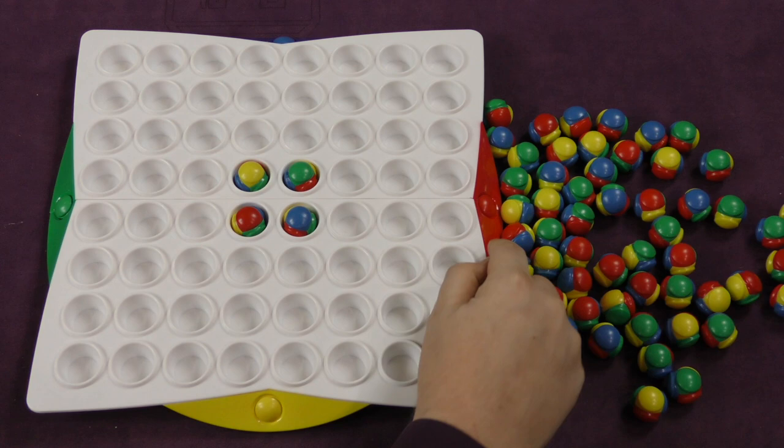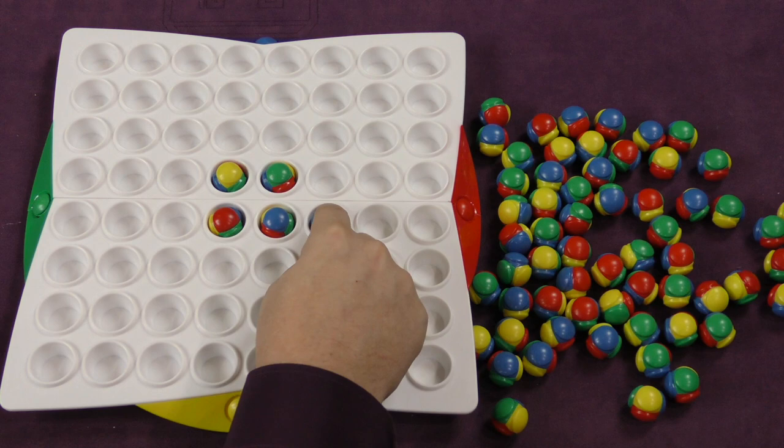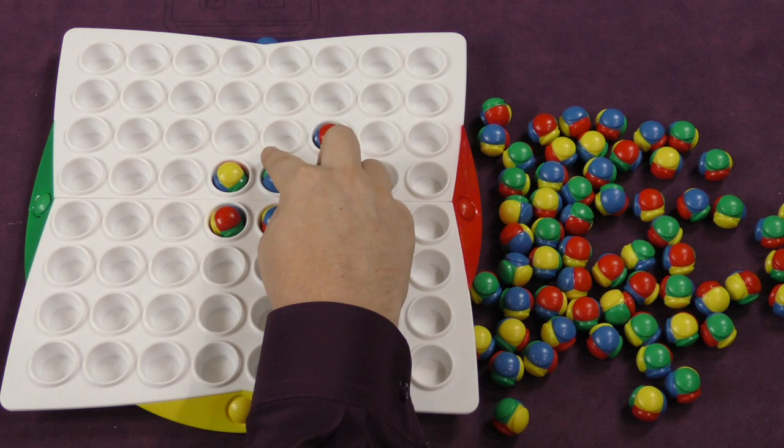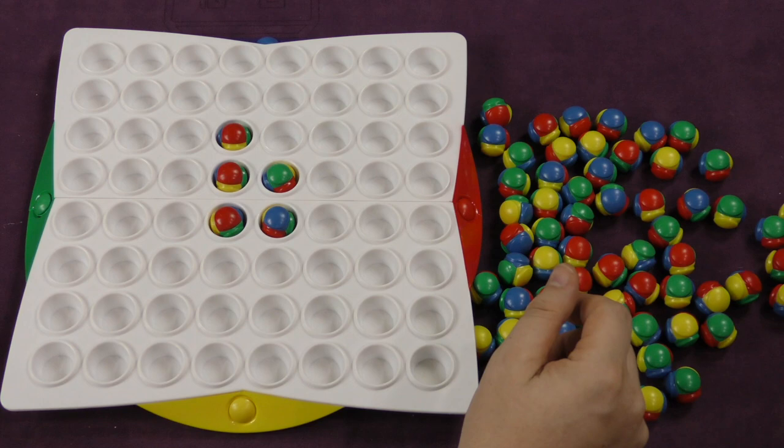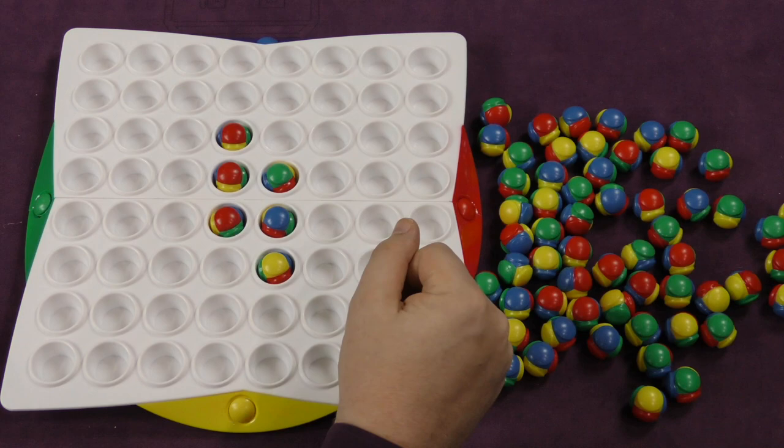When you place one down, you must place it in such a way where you can capture another piece. So red has only a few options here. Red could place it here — between these — and they'll turn this one to red. Red could also place it here to turn that one to red, or red could place it here to turn that one to red. Let's say red does that. Now it's yellow's turn. Yellow can't do that, so if you don't have a capture, you can just put one somewhere on the board adjacent to another one. Maybe yellow puts it there.